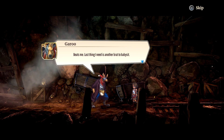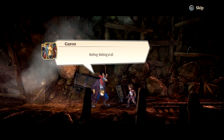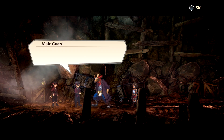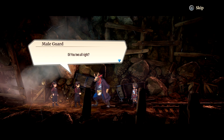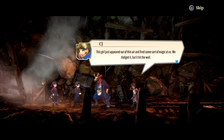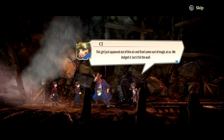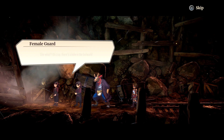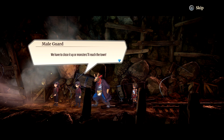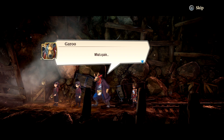Garou mutters he doesn't need another brat to babysit. A guard rushes over asking what happened — CJ explains a girl appeared out of thin air and fired magic at them, they dodged it but it hit the wall. The guard panics: there's a hole in the bulwark, and they have to close it up or monsters will reach the town.